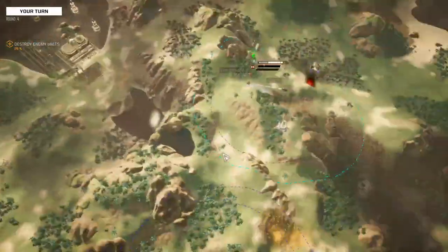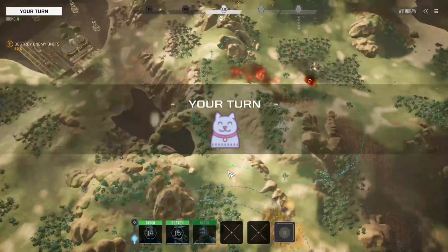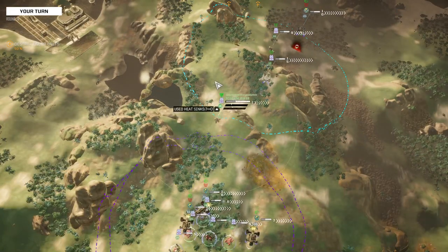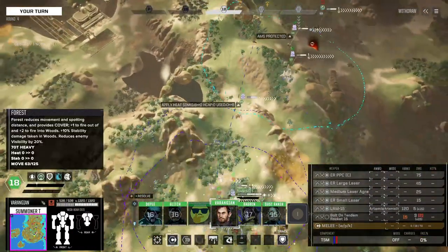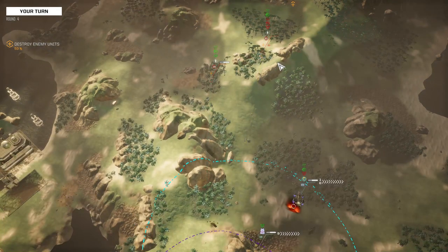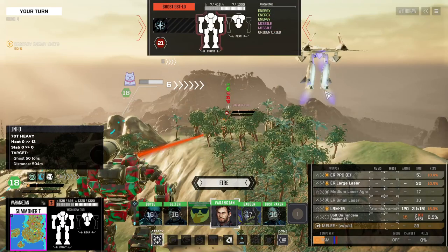We'll just shoot this guy. That heavy PPC was pretty good — well done. The Wolverine's too far away to do anything, that's alright. Here is the Summoner — I'll run into battle. I want to get closer because if the Ifrits are following me, I better get closer to them. That's a pretty bad shot, but we'll take it.